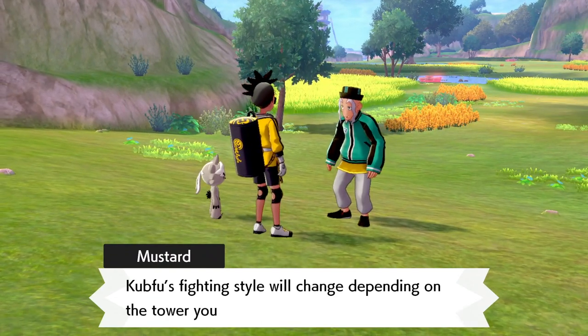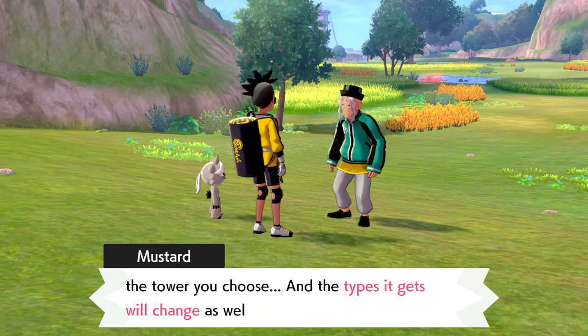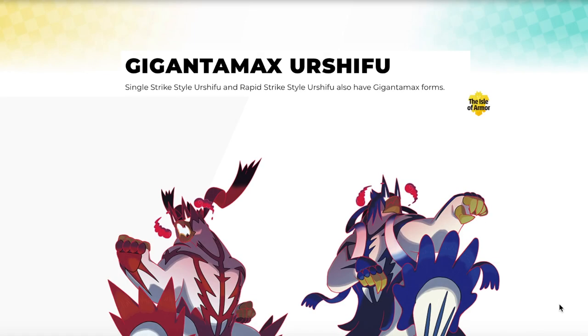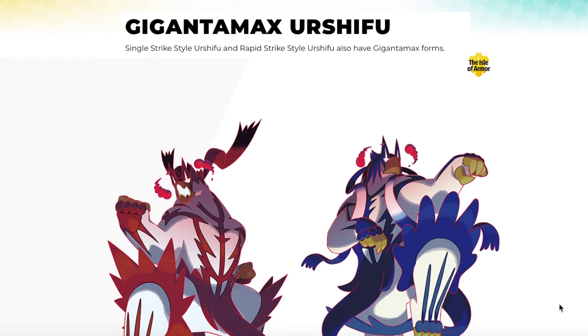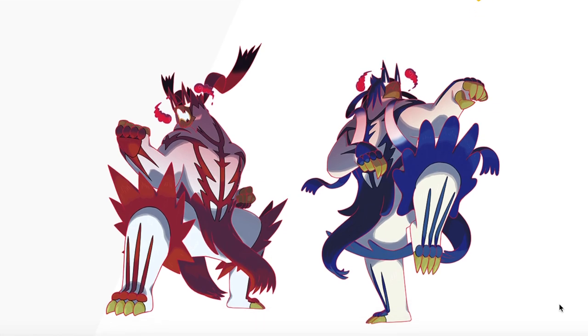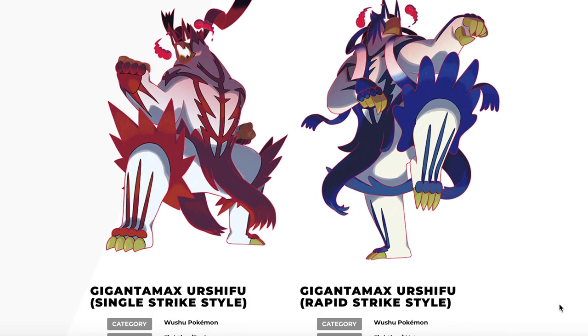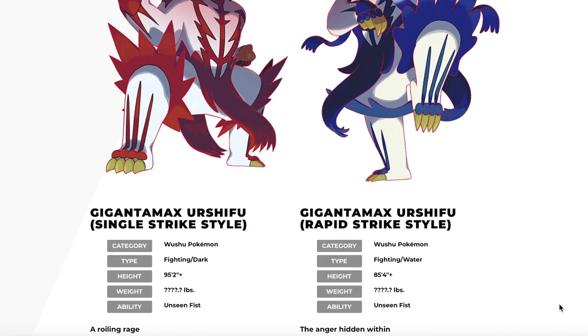Essentially the two different towers — whichever one you choose — will define which type of Urshifu Kubfu will evolve into. You can see on the screen there are two Gigantamax forms. One is a Water-type Pokemon and one is a Dark-type Pokemon. If you go for the Tower of Waters you get the Water-type Pokemon, and if you go for the Tower of Darkness you get a Dark Pokemon.